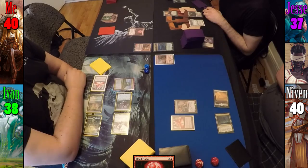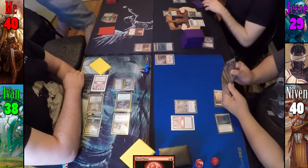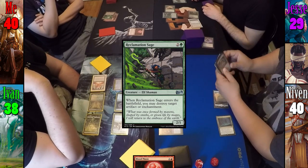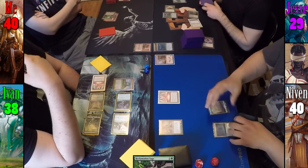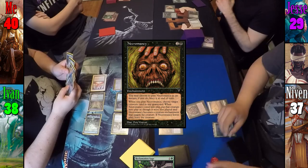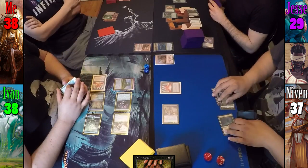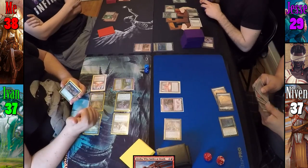During Jesse's draw step, he uses Sylvan Library to look at the top 3 cards. He decides to keep all of them and takes 8 life. Unfortunately none of those cards are lands, and Jesse pays 3 mana to cast Reclamation Sage, who upon entering the battlefield destroys my Blood Moon. On Niven's upkeep, Dark Confidant reveals Necromancy and he takes 3 damage. He plays a Plains, moves to combat, swings Dark Confidant at me for 2, and during his second main phase taps out to cast Alesha Who Smiles at Death.